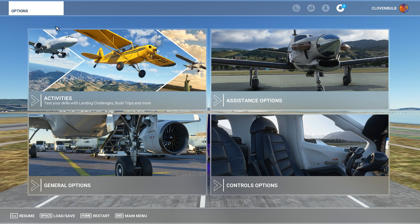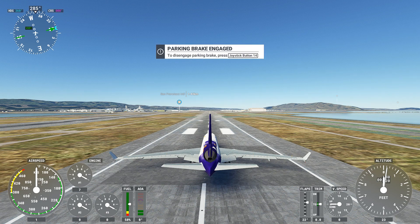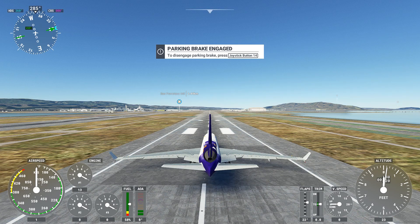This is only for modded aircraft — the ones from Microsoft work fine. So what we're going to do is press F3. All mods are different so it's a bit temperamental, but look — we've got one engine going. Press Ctrl+E and the other one should get going.